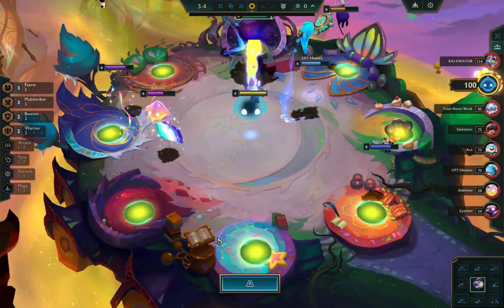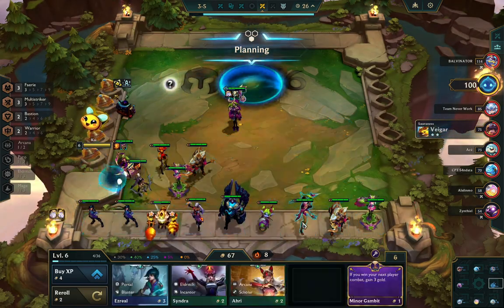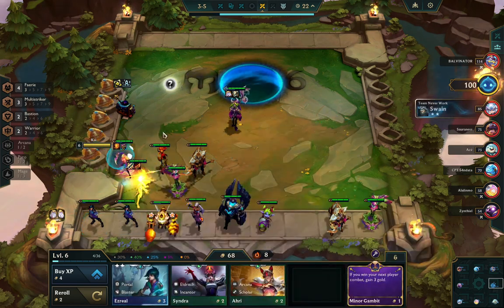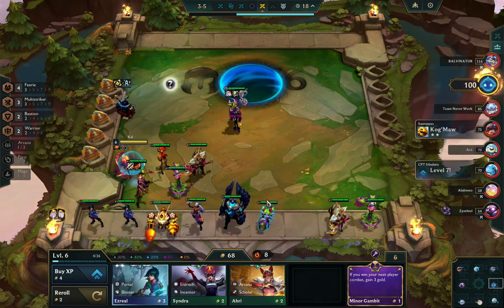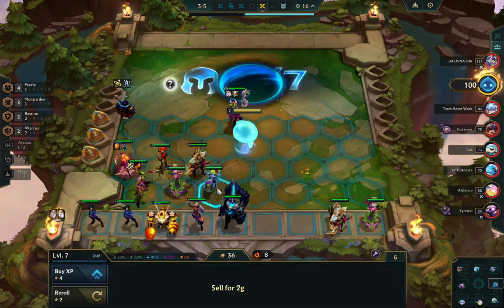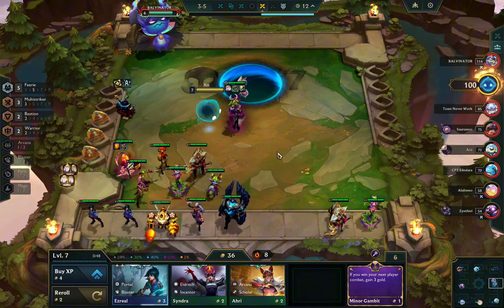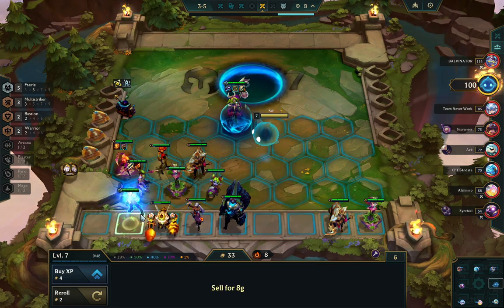I did pick up some portal units in the last shop, and then I actually see a two-star Calista — this is very lucky, no skill involved here. I high-roll Calista, so of course I buy her and take out Ash immediately. Then I decide it's worth leveling, and I get another cloak so I slam Dragon Claw — three cloaks, there's not much else I can do with that.